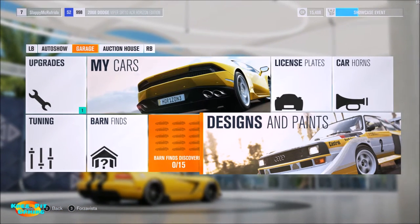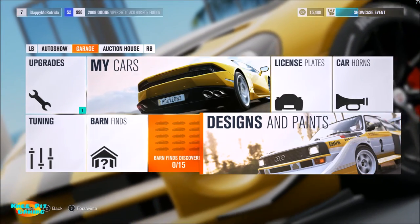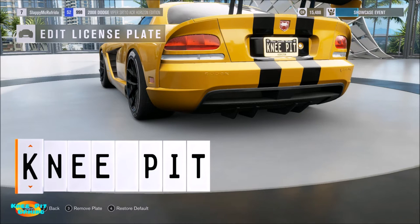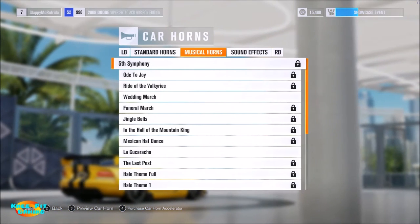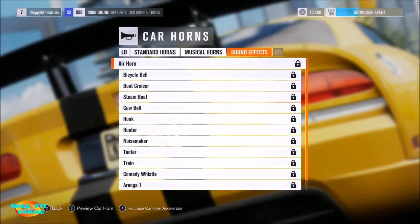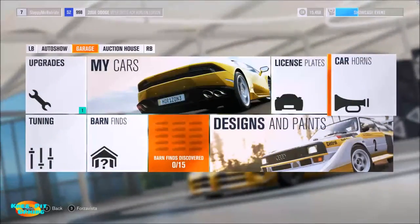You can also look at different designs and paint schemes for any car you own and download those. If you love painting and designing the look of a race car, you can upload your designs for everyone to download. You've also got license plates — I'm using the Knee Pit Gaming plate. And there are even various car horns, from basic road horns to musical tones you can unlock in various ways, with an option to purchase the car horn accelerator as well.